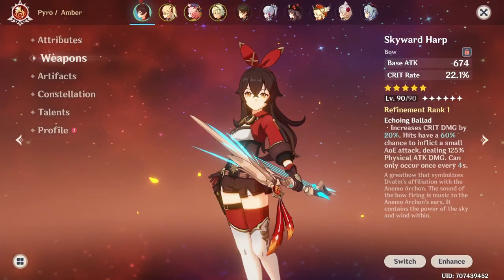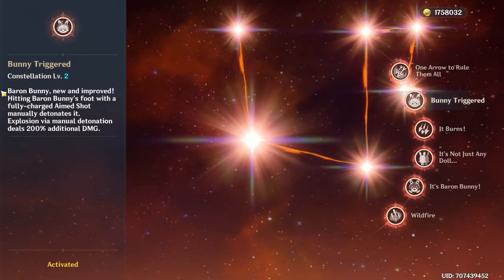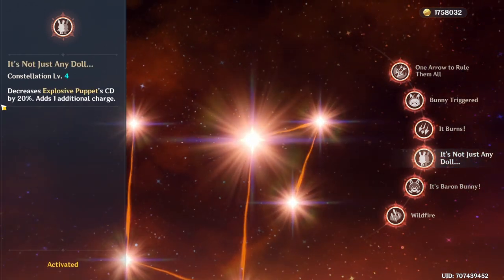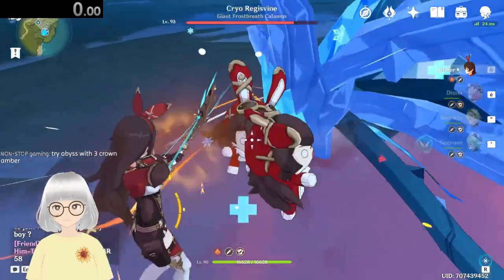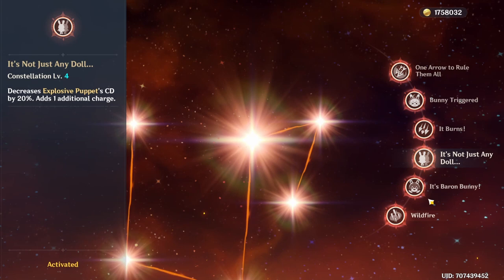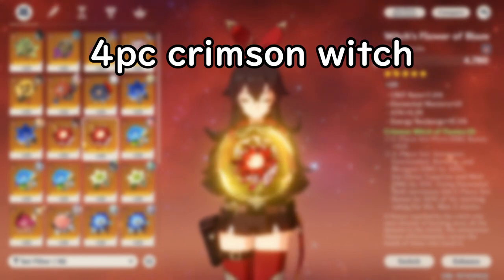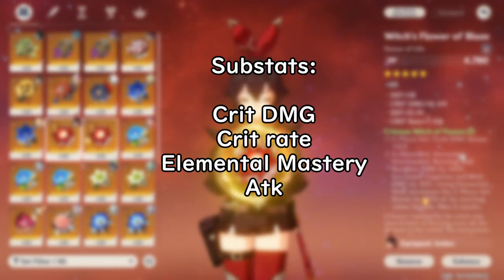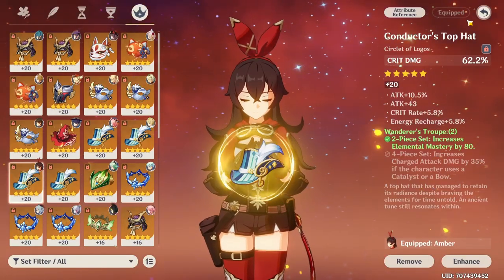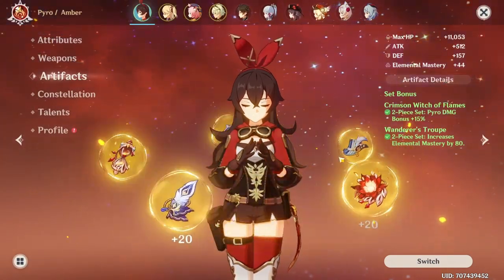Nuke Amber — this is the thing you want. This is the hardest way to play her, but the most rewarding one. Unfortunately, it's not viable before C2, though you can still do it with good timing. This team consists of manually detonating your Amber's Baron Bunny. If you want huge damage, you'll need C4 to unlock a second bunny. For even better damage, you need C5. This requires a 4-piece Crimson Witch with Attack, Pyro Bonus, and Crit Rate or Crit Damage. For substats: Crit Rate, Crit Damage, Elemental Mastery, and Attack. Or if you don't have a full Crimson set, go with EM 2-piece and Crimson 2-piece.